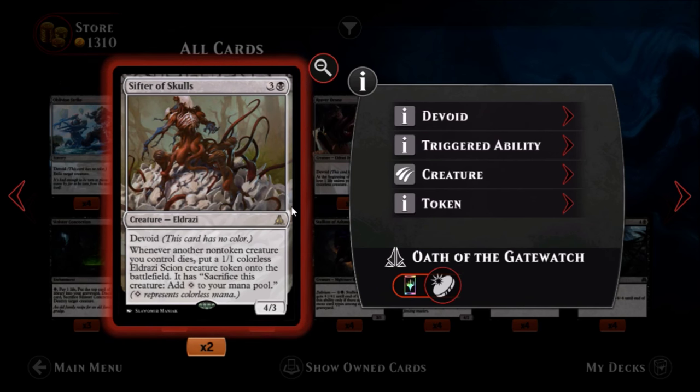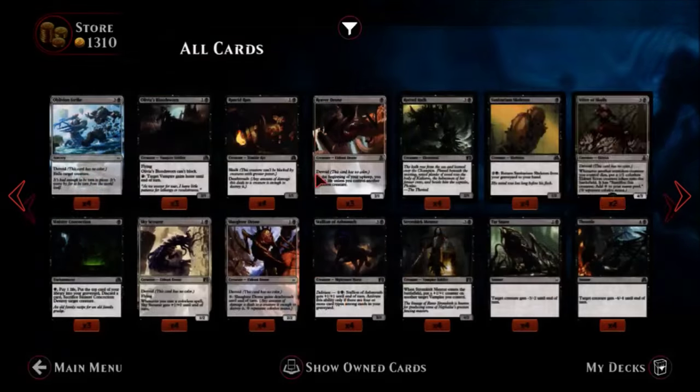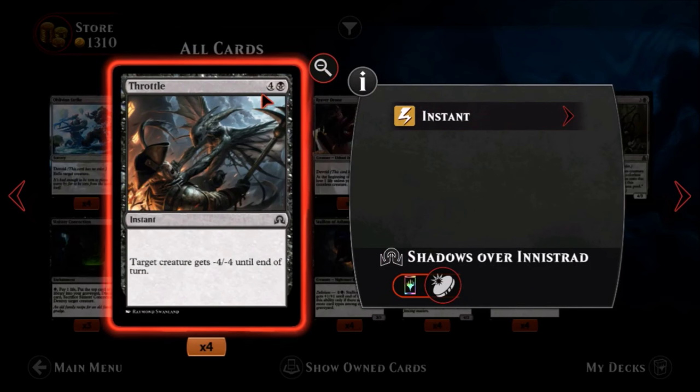Sifter of Skulls — one black, three colorless, a rare Eldrazi. It's a four-three — four mana for a four-three is not bad at all. It has no color. Whenever another non-token creature you control dies, put a one-one colorless Eldrazi Scion creature token that you can sacrifice for mana onto the battlefield. Because you're going to be sacrificing stuff with all these new black sacrifice cards, this could get really neat. I look forward to seeing this guy in those sacrifice decks.